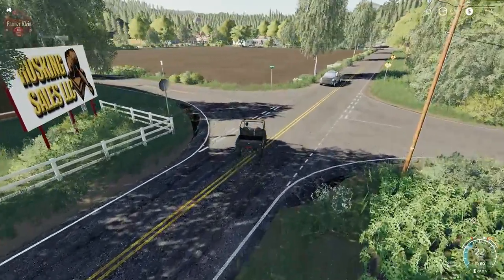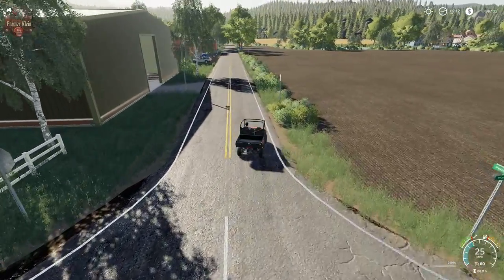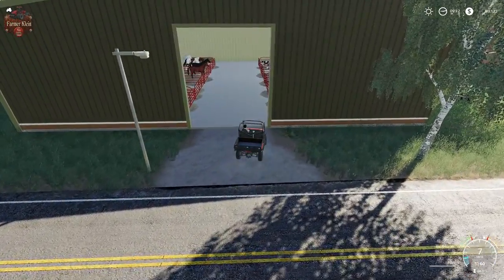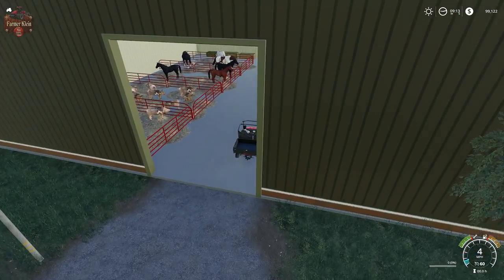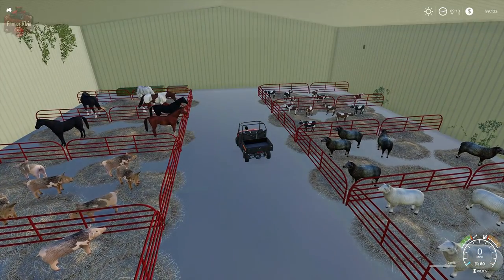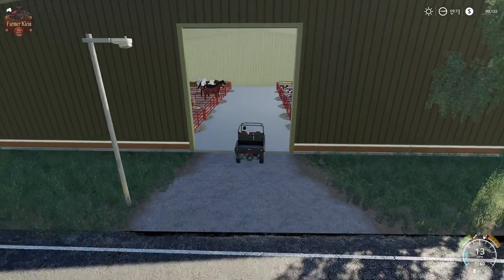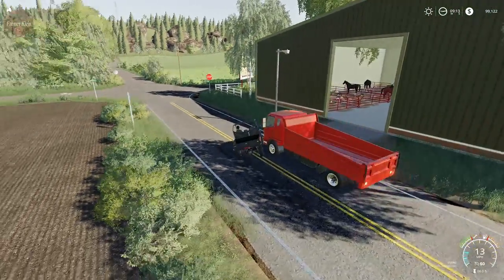Coming around to this side, we'll see inside this other building some more static animals — sheep, pigs, horses. I'm not a huge fan of static animals, but I think the way they've been used here isn't all that bad.